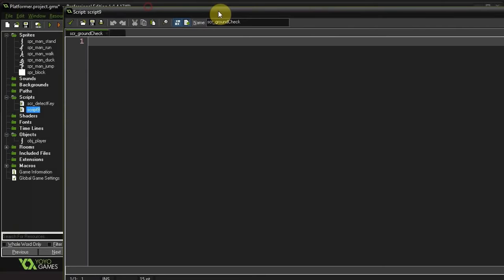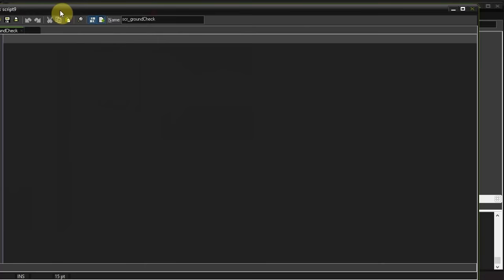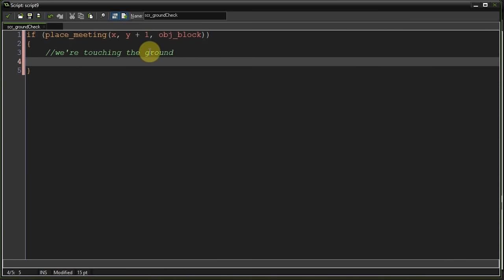Let's create our object block and give it that white sprite. Back to script_ground_check: here we're going to say if place_meeting our X, Y plus one - so this is one pixel below our player - and object_block. So if our player is touching a block, we're touching the ground. Y plus one is below us - remember that.